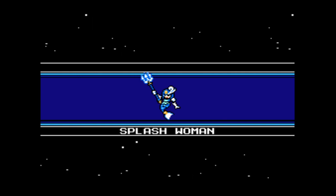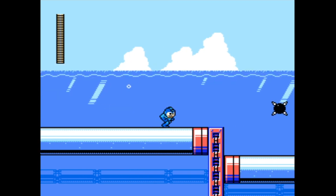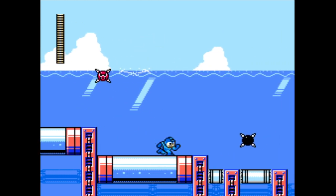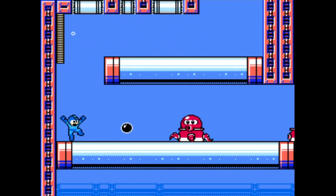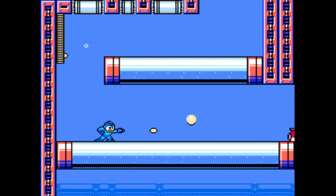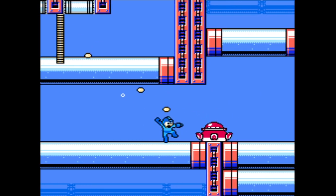As you can probably tell, this is the water level in the game, and the usual physics apply of jumping 10 times higher than you're supposed to in water. Those little mine things there, you can destroy with a black hole bomb if you're after a world warrior achievement. Otherwise you'll just have to dodge them and jump around until they explode.